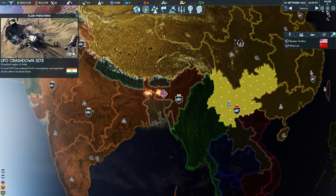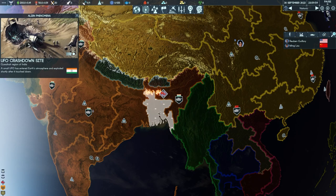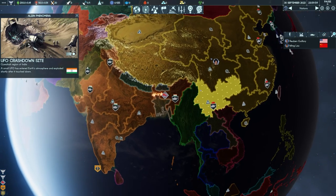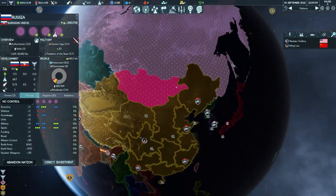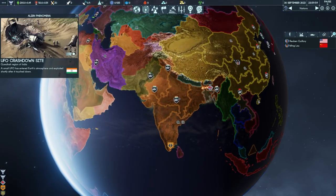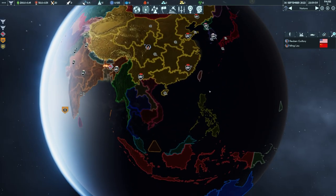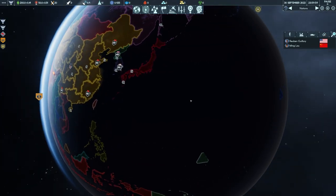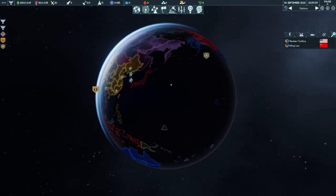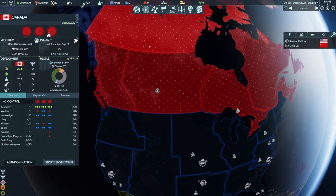The first thing that happens when you join a new game is the aliens crash-land somewhere in the world. In the Steam Next Fest demo they always crash-landed in Russia, but now they can crash-land anywhere in the world, which is pretty cool. I've seen it in Brazil, I've seen it in Europe; I haven't seen it land in Asia or Australia yet, but I imagine it probably can.